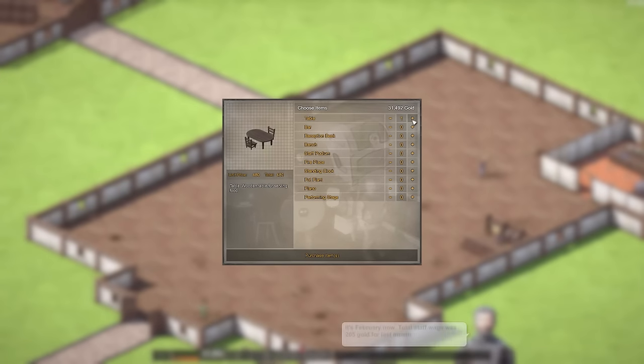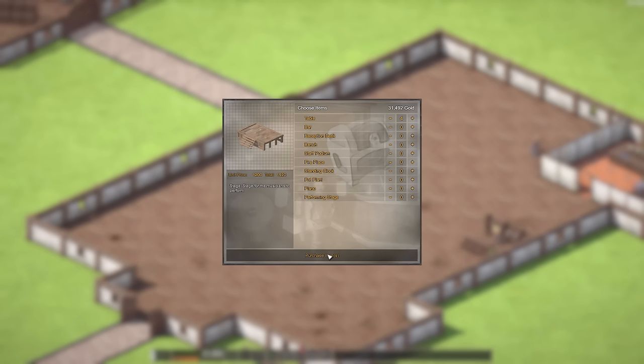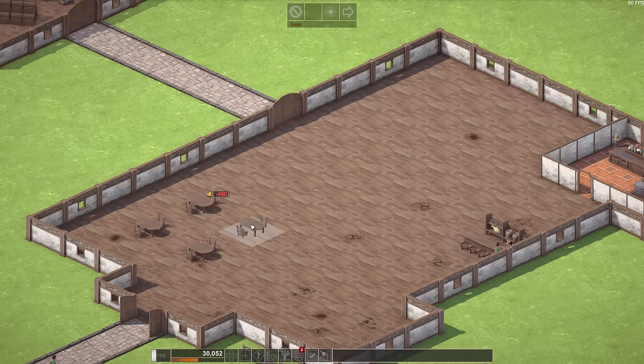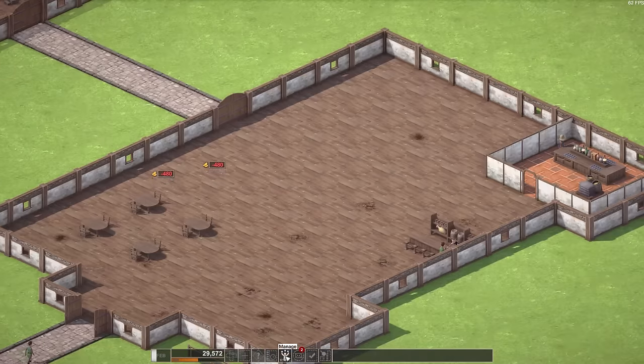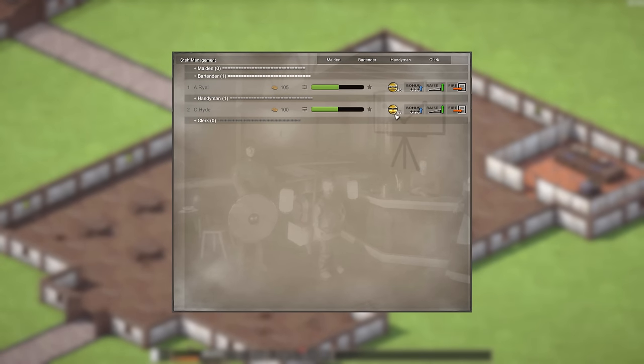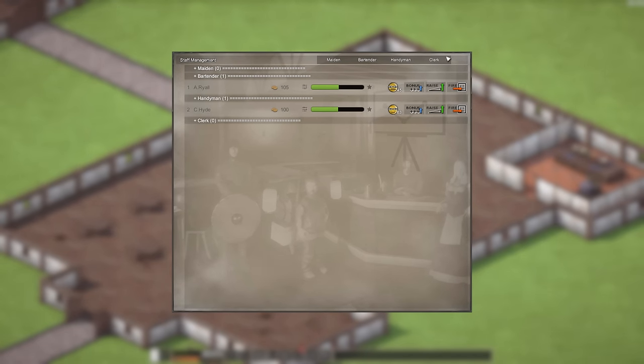Furniture — we need tables. Let's do four of these right away. We're going to make the dining area kind of over on this section. One, two, and then right over here — three, four. Now, what does manage do? Oh, this will show happiness. This guy's slightly happy — look at his frown turning upside down. 63 happiness. Give him a bonus, give him a raise, or fire him.